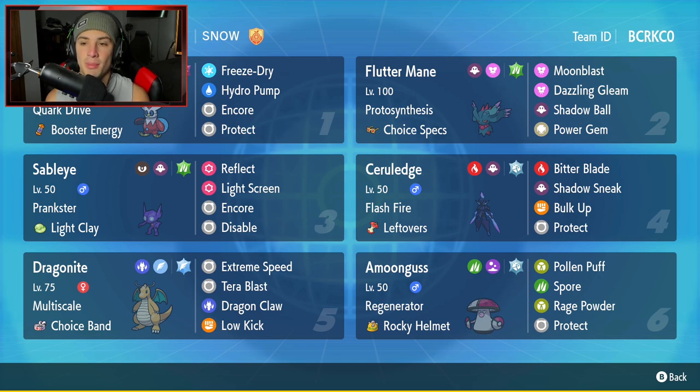Flutter Mane is going to be our second Pokemon — not just any Flutter Mane, we're rocking Choice Specs Flutter Mane to make it do as much damage as possible. It's got Proto Synthesis alongside Moon Blast, Dazzling Gleam, Shadow Ball, and Power Gem, which is an amazing move set for a Choice Specs Flutter Mane. Sableye is going to be our third Pokemon.